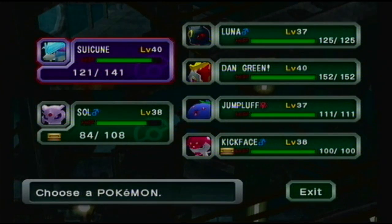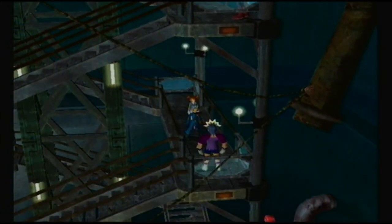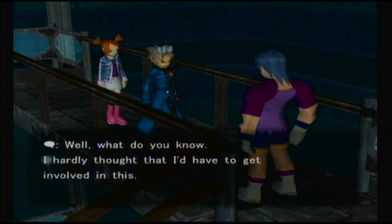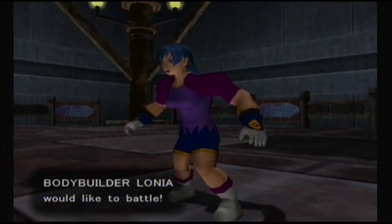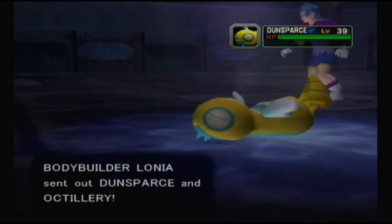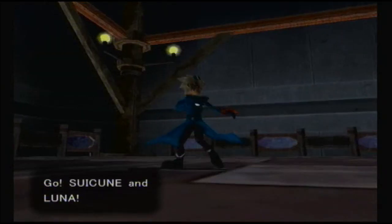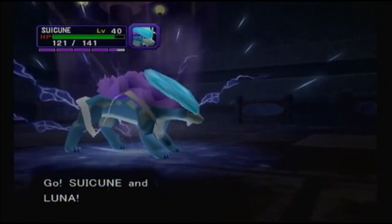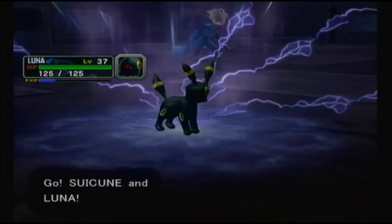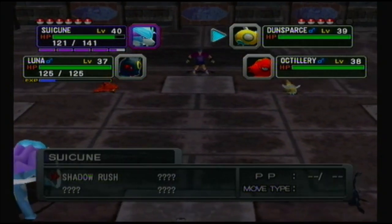We have another trainer down here. Guess I should go for Luna here because Luna needs to level up. And it's a female bodybuilder this time. Dunsparce and Octillery. Well, we have a Shadow Dunsparce and a Shadow Remoraid, so we know neither of these can be Shadow Pokemon. Hey, there's Octillery! I know the Remoraid-Octillery evolution is supposed to be a gun evolving into an artillery cannon - or a tank in Japanese, because Octillery is called Octank in Japanese.